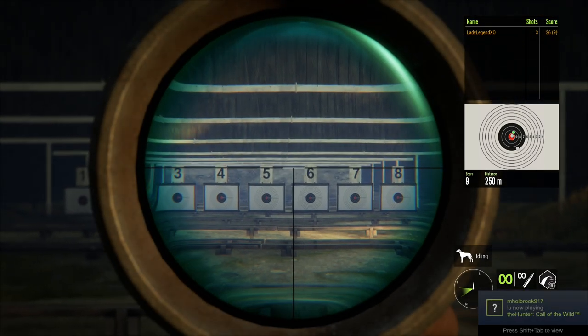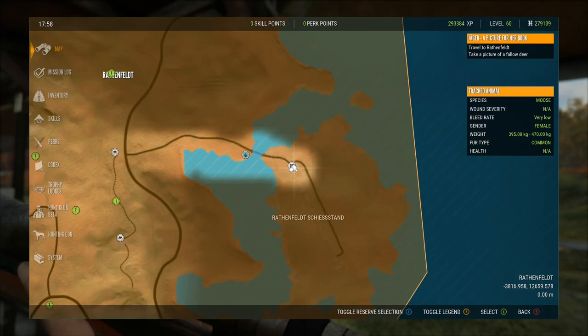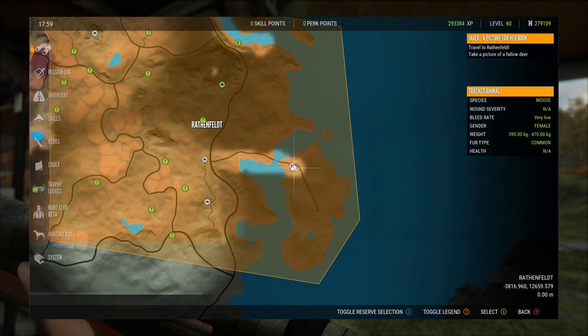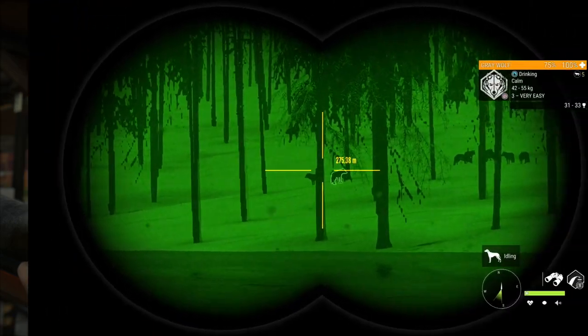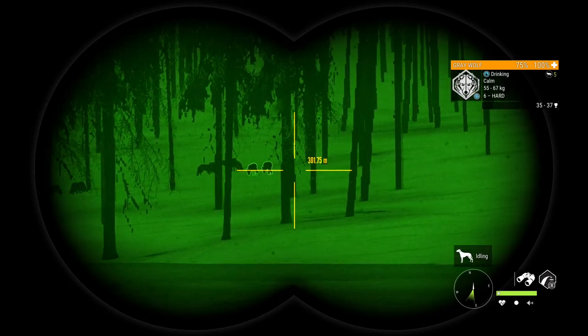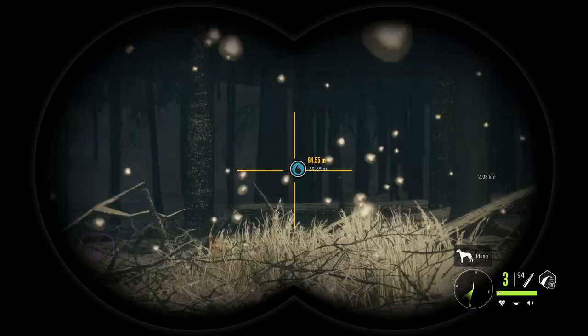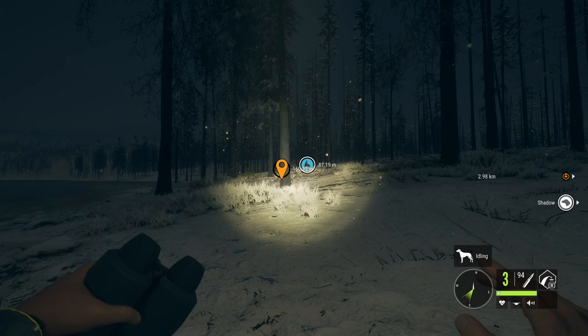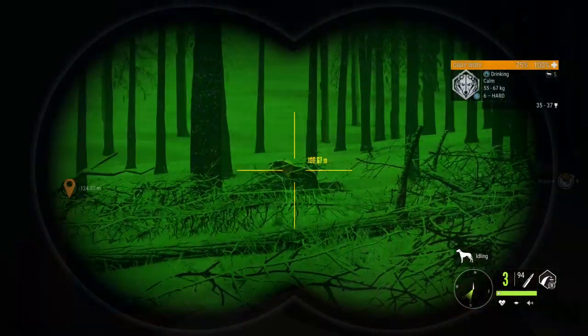Time to go find some gray wolves. This is where you'll find the firing range in Hirschfelden — bottom right corner of the map, and you can fast travel there once it's discovered. I'm going to try and get to about 150 meters from these guys and see how the .45-70 stands up to the gray wolves.